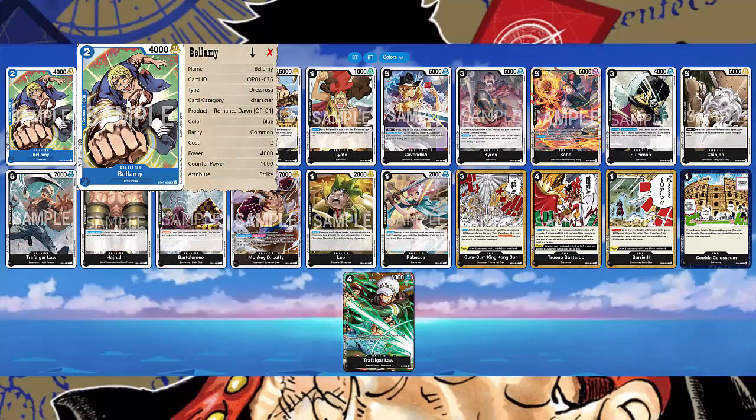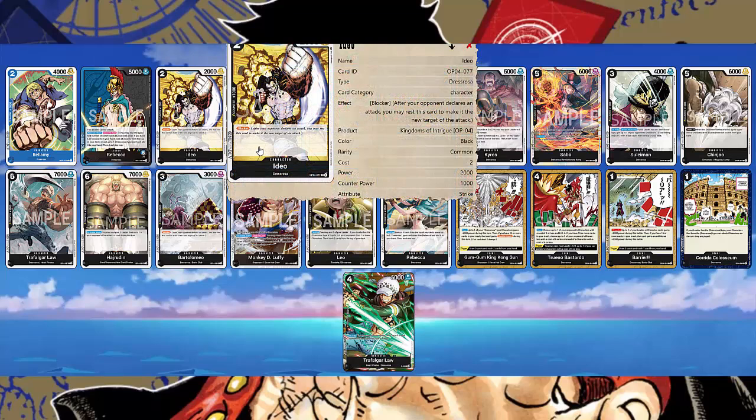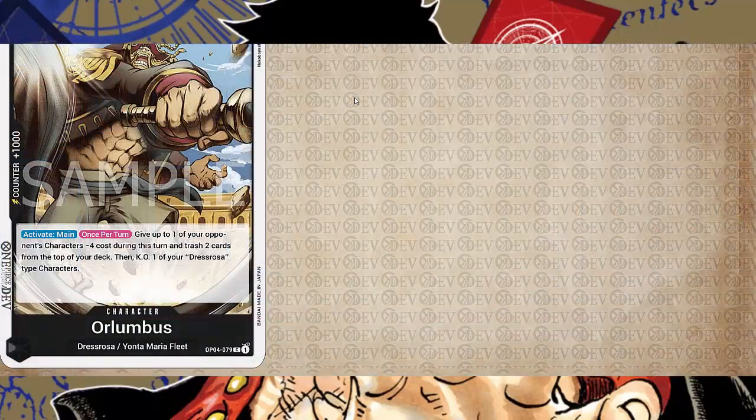Let's look at the Dressrosa cards. Bellamy is blue — you're not going to play him, he's just a vanilla. Ido is going to be a chump blocker: 2 cost, 2,000 power, 1k counter, and he's a blocker. Standard and straightforward — a lot of archetypes have it.